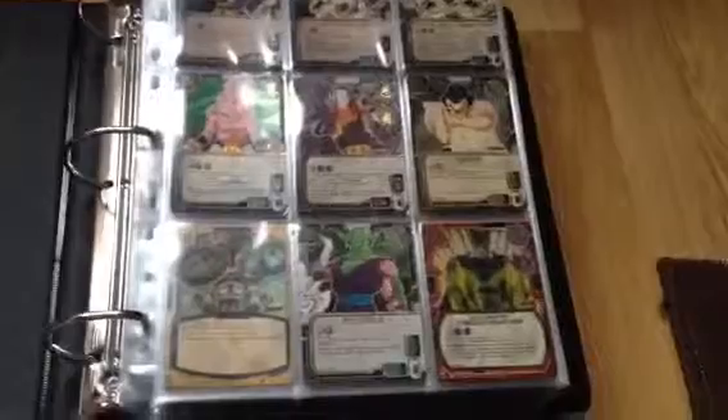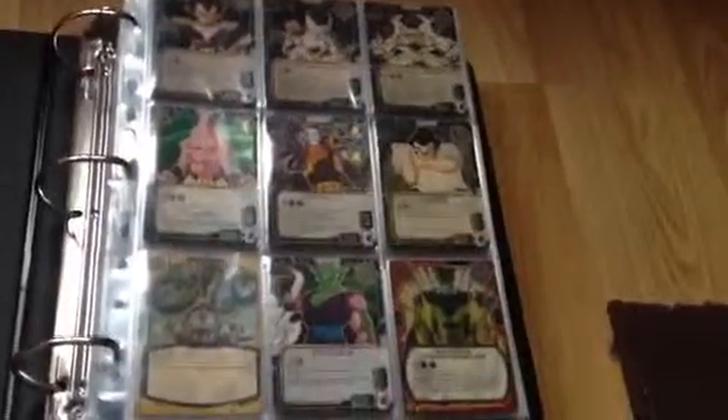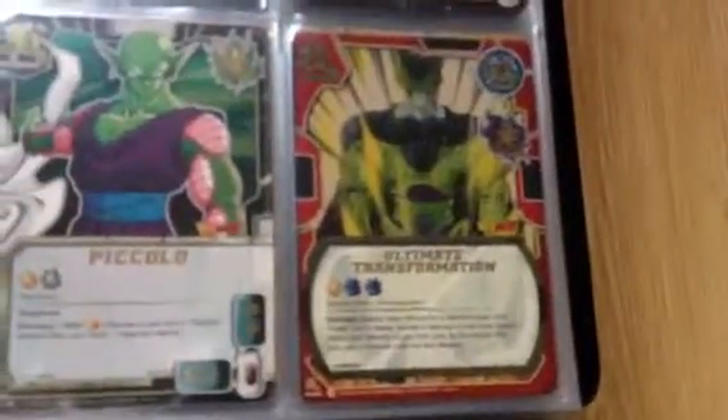Hello YouTube, this is Dragon Ball Kingdom 678. Just a quick update on the new Booster Boxes that you've seen I've posted — they've arrived. I got a Kid Buu from the Super Rares, Super 17, and an Ultimate Transformation.